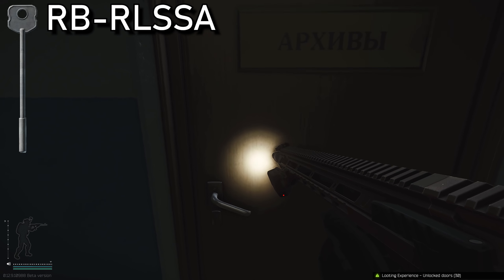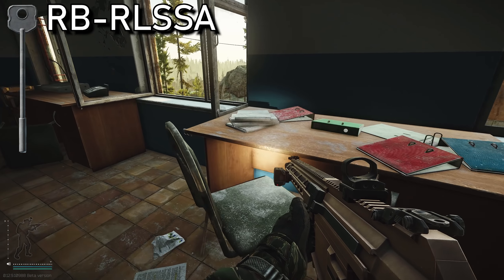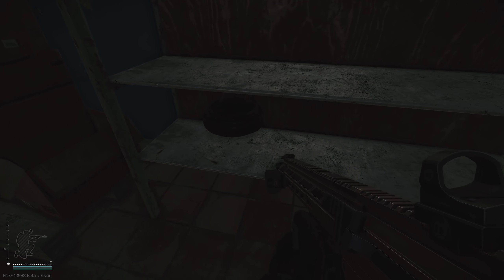Next to it is a room that I really do love, and this is RBRLSSA. There are two intel spawns on both of these desks, but to make matters even better, behind you are these metal shells which spawn awesome miltech loot.